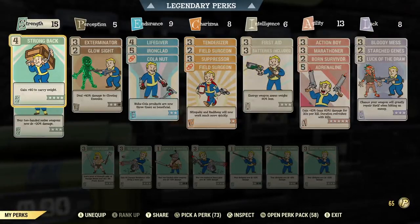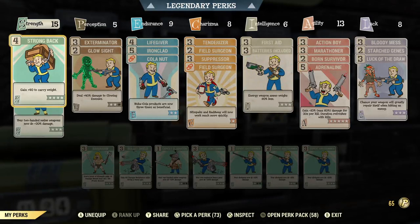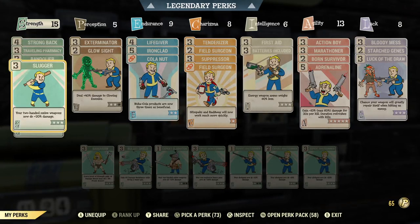Looking at these perks, I want to first talk about my inherent perk cards, as I always do with my perk videos. These are things like Strong Back, Traveling Pharmacy, Bandolier, Batteries Included, First Aid, and so on. These are just ones I have to have with my character because they help me out a lot. With that said, I don't really have a lot of space in Strength.